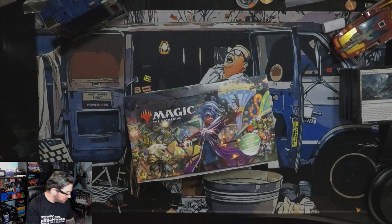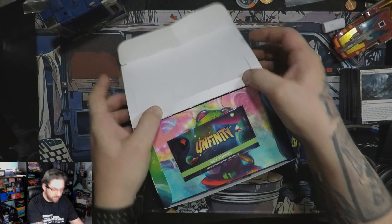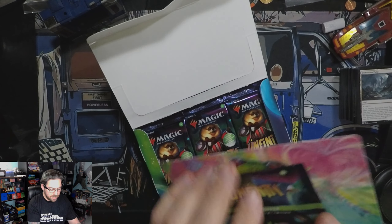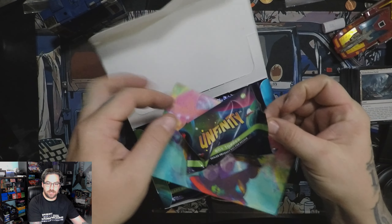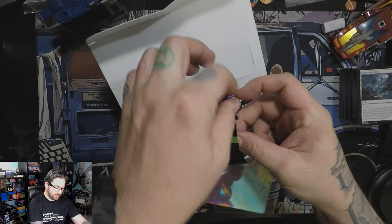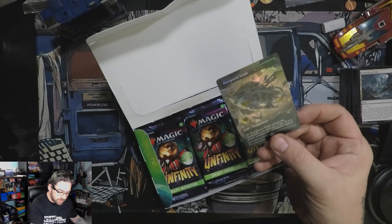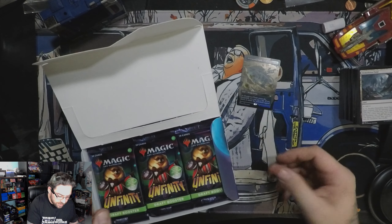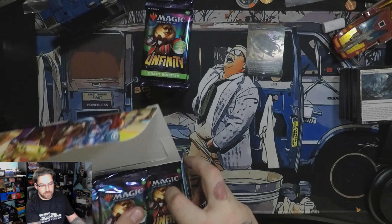The biggest thing is that this set has shock lands. So many of the cards, while they seem super fun, you can't play them in Commander, which is my main thing. Let's see what we got — an Overgrown Tomb! That thing's pretty cool, I dig it. It's foil and it's beautiful, so we're one shock land in. Let's hope for at least two more.